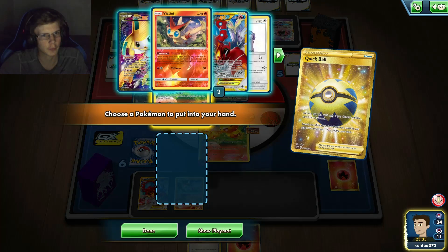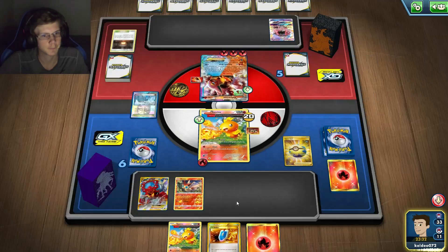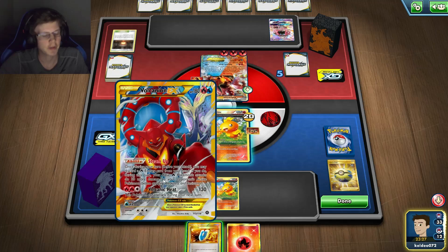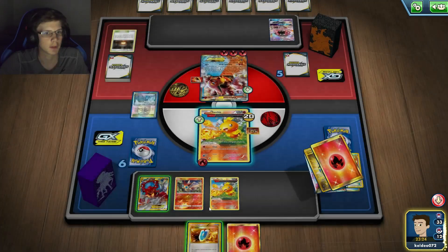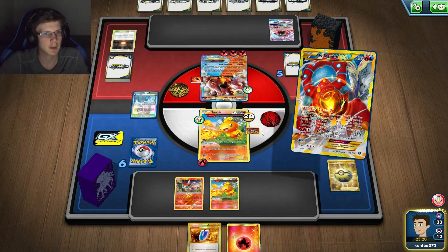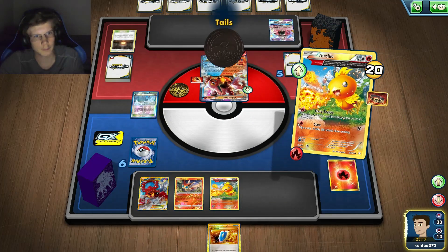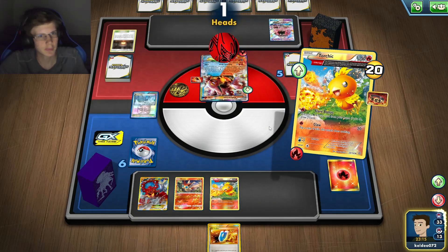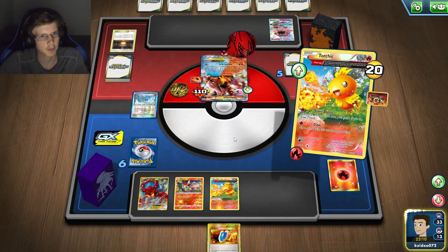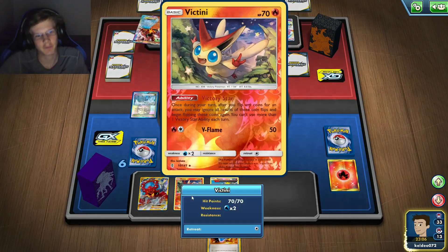Got one Float. I don't think I used this guy yet. I need to land both of these to one-hit. Got a Tails, got a Heads — alright, one more chance. Yeah, it kind of sucks because with Victini you can't — if you hit one Tails when you're trying to hit the first one, you have no other chance.